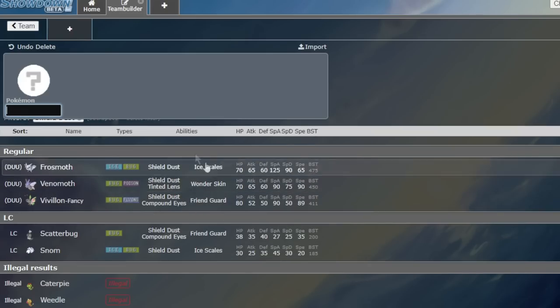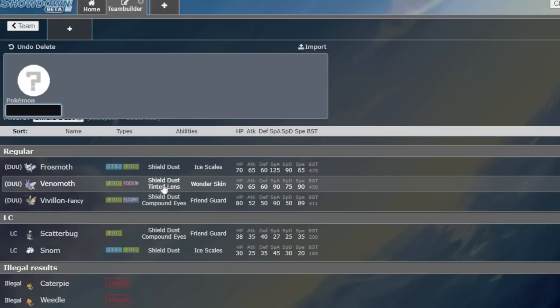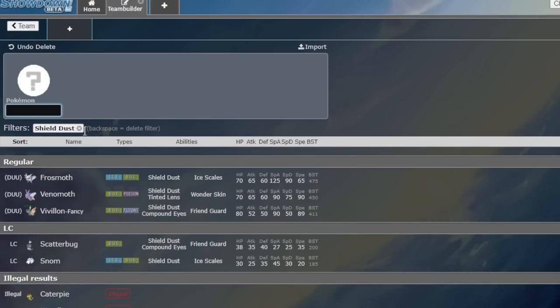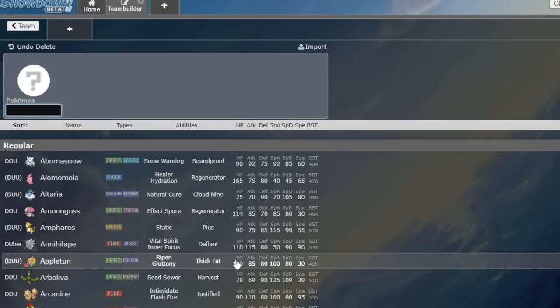Frostmoth already wants to run Ice Scales, which also could be a really cool item — it would just be broken. You have Shield Dust on Venomoth too. Like all the weak Pokemon get the cool abilities, but I want them to be items.